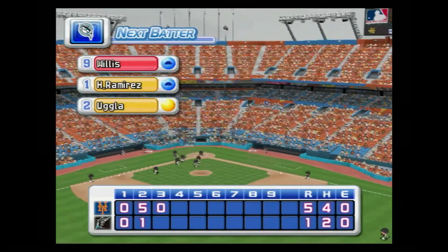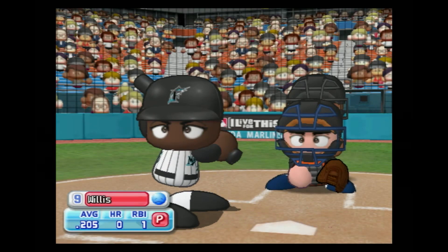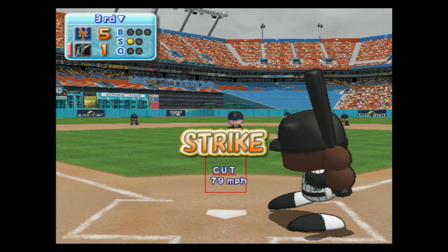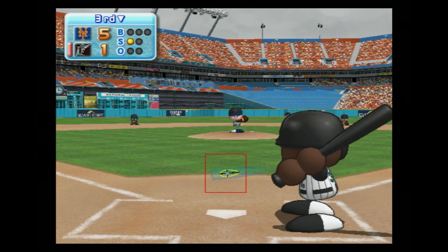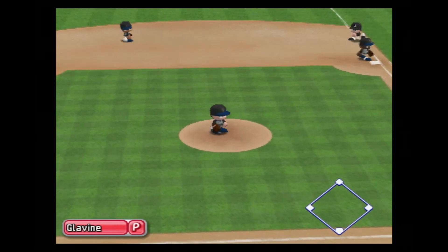We enter the bottom of the third inning — the Mets five, the Marlins one. The Marlins are leading off with the last batter in their lineup. Tontrell Willis will lead off the inning. Line drive to the pitcher, one away.